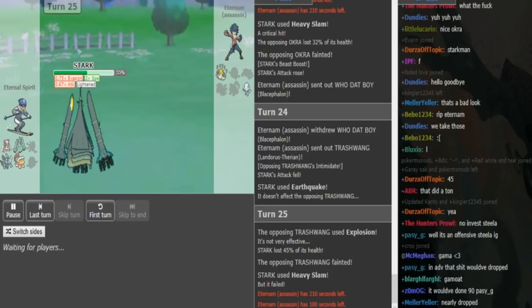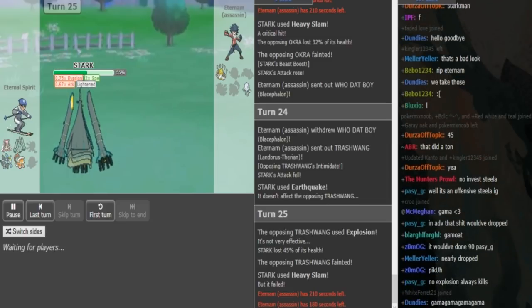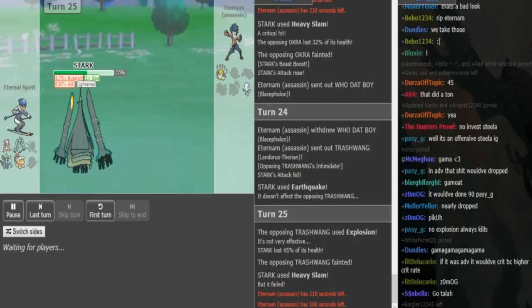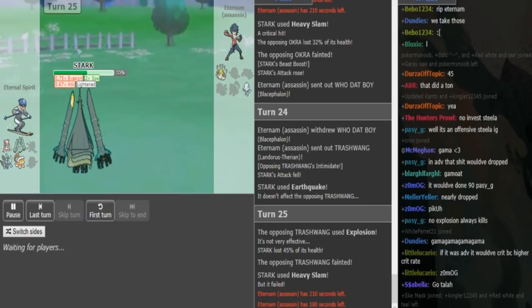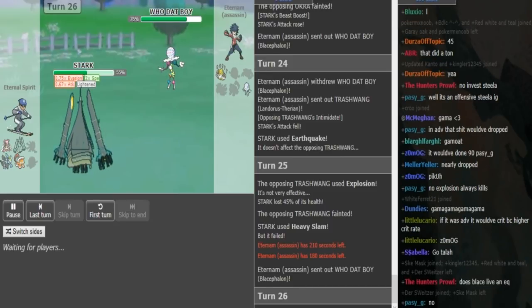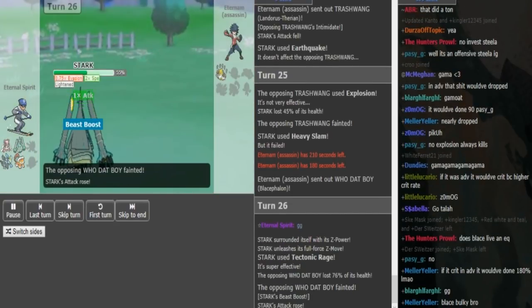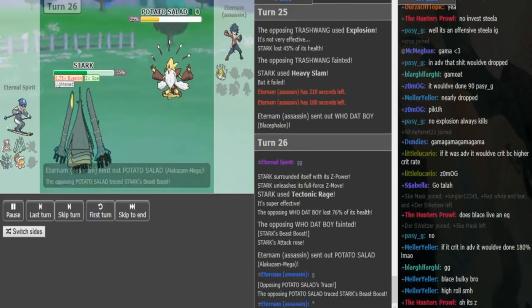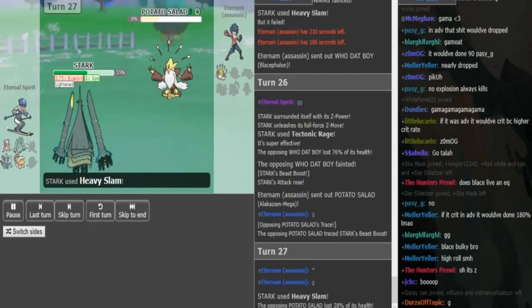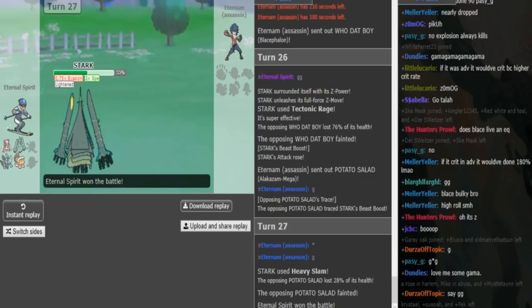With that Intimidate, if he's bulky Blacephalon he might be able to live an Earthquake. If it's Steel Z Heavy Slam I think he can live that, and he can live a regular Earthquake, but I don't think he can live a Z-Earthquake. It just depends on what type of Celesteela this is. If Blacephalon really is Specs Speed Boost and gets rid of Celesteela, lives a hit, gets a Speed Boost, and outspeeds Lando, it can clean sweep. He goes for a Z-move — Ground Z — so that's definitely going to kill. He said GG early because he knew he had Ground Z. It was a fun game, and offensive Celesteela is really cool — not a set you see much in the OU metagame.